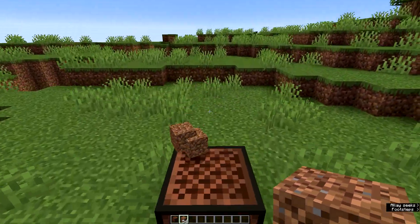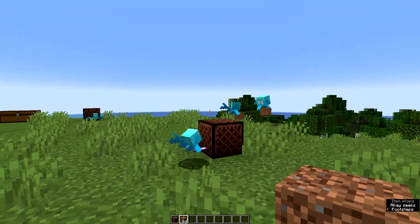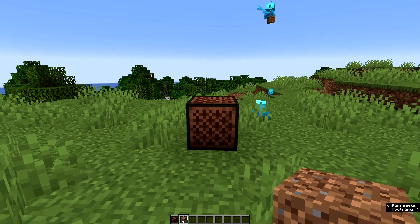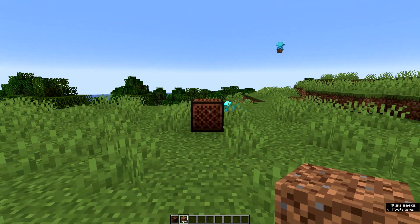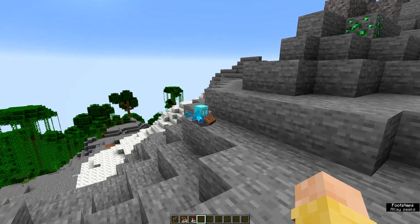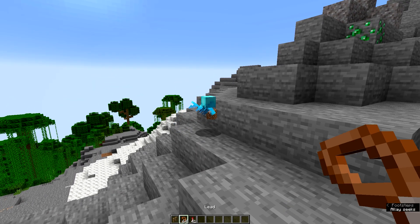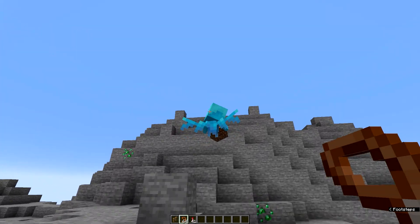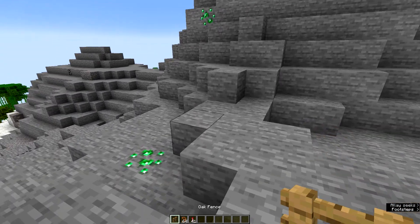In the future I will also do some more videos about some farms with the Allay system, since it's a very useful and nice system. It's also very important to know that if you activate a note block for 30 seconds, they bring the items to it. You can also use these and get them, and they will start following you.